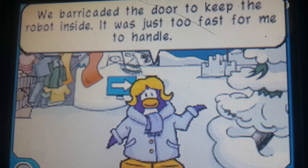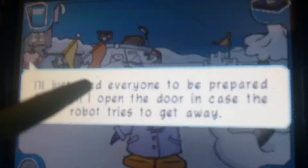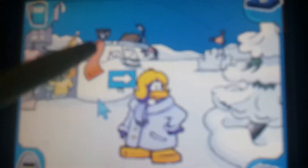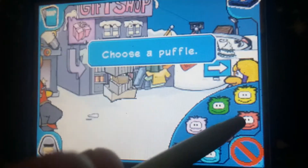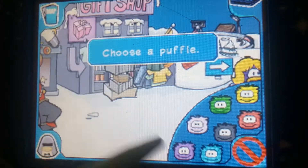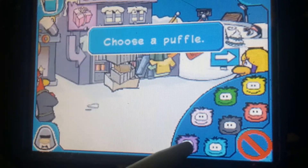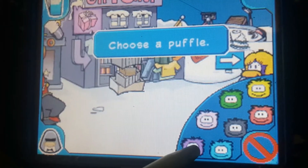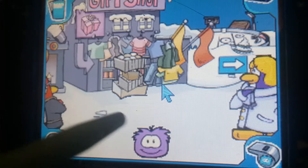I've barricaded the door to keep the robot inside; it was just too fast for me to handle. Alright, I'm going in alone. There are two ways to get into the gift shop: you can either use Blast to blast it down, or use Pop to lift it up. I'm going to go for Pop. Meanwhile, I'm going to be quiet so you can listen to this awesome music.